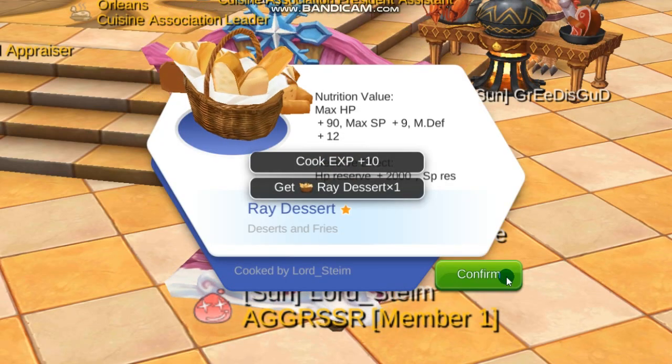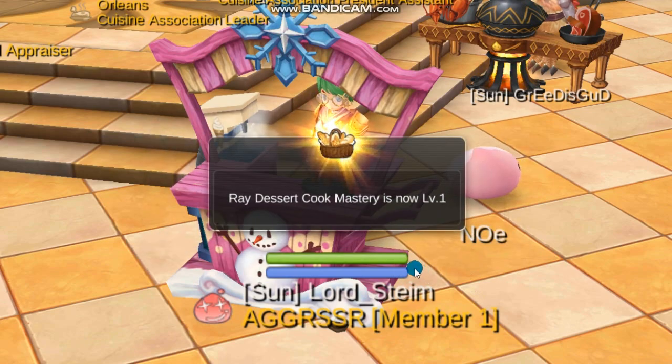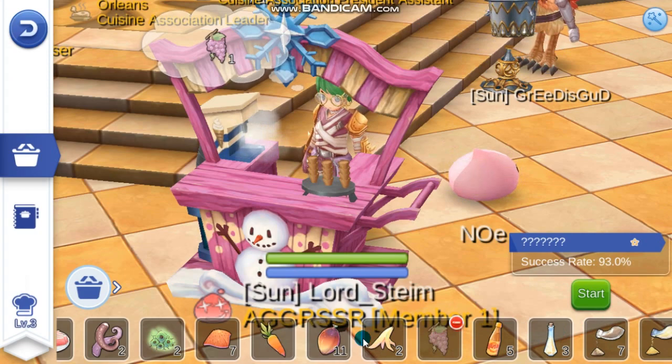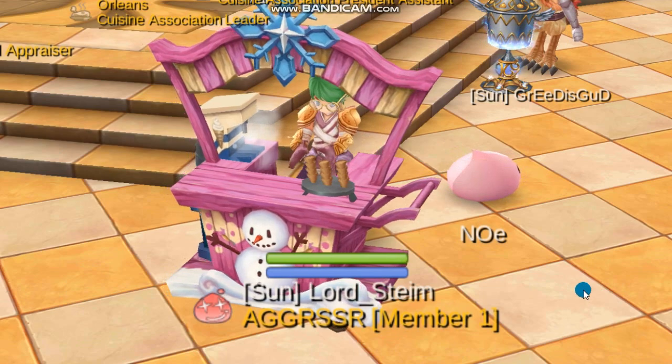We've just unlocked ray dessert, so I'm going to make another one just to make sure. You can use a vegetable or a fruit — I'm not sure if a fruit would work. A fruit would be different, so let's use the carrot for now along with flour.